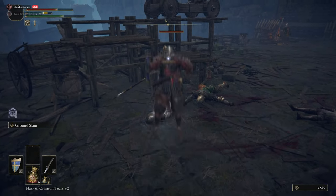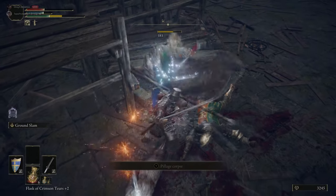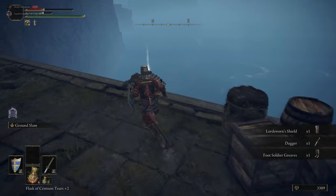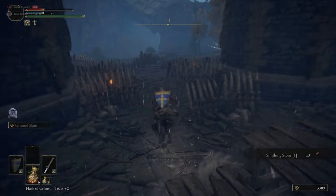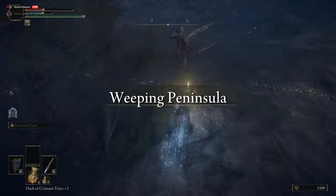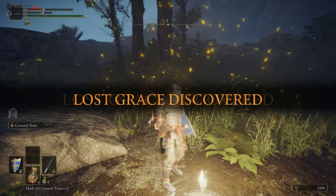There was an incredibly difficult time fighting one guy — the problem was he had his back against the wall so you couldn't fish for a backstab. He knew what he was doing. We're picking up this Grace just so we can warp here later on — it's a bit of a time saver. If you've been following what we're doing, you'll be able to add another charge to your Crimson Flask.